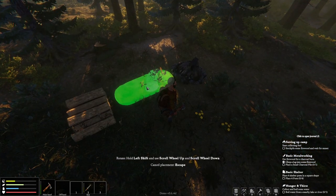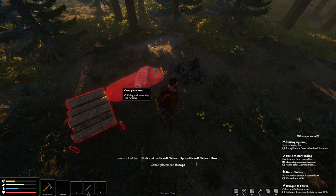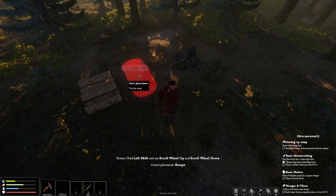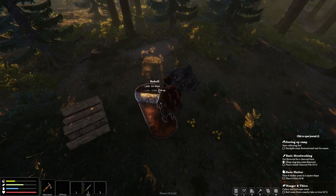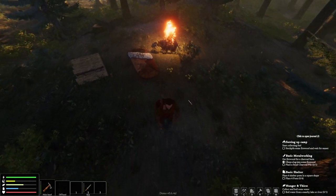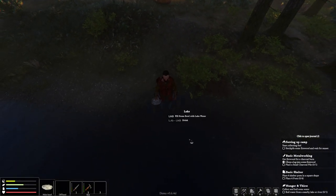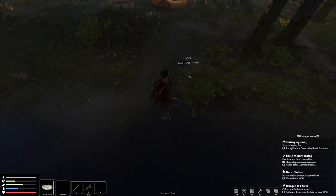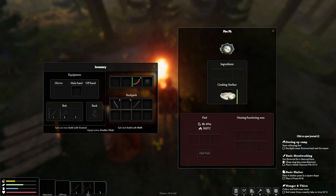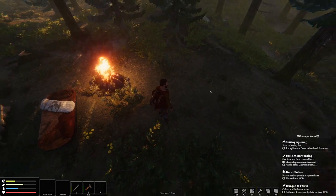To make a firewood stockpile — when you have firewood in your hands, right-click and it'll say you can stockpile the wood. Let me place my sleeping bag and rotate it with left shift and scroll wheel. Now let's boil some water — ignite the fire, put the bowl in your hands, fill up the bowl, then put the bowl on the fire to boil. See right there — plus 20 water, plus 16 blight. Boil it and then drink it sooner rather than later because the water can boil away.